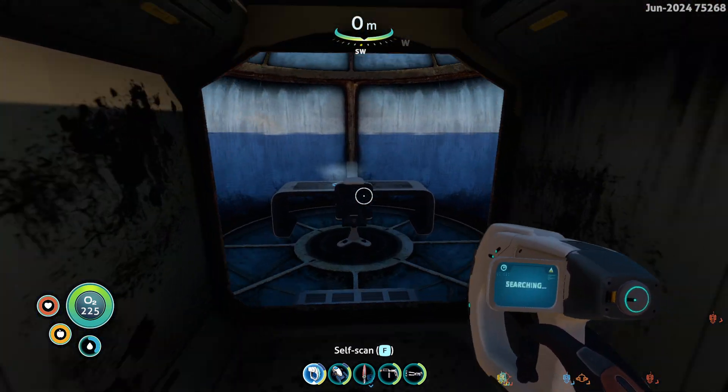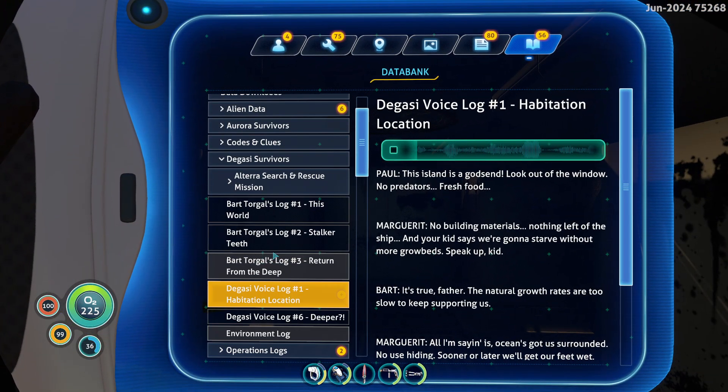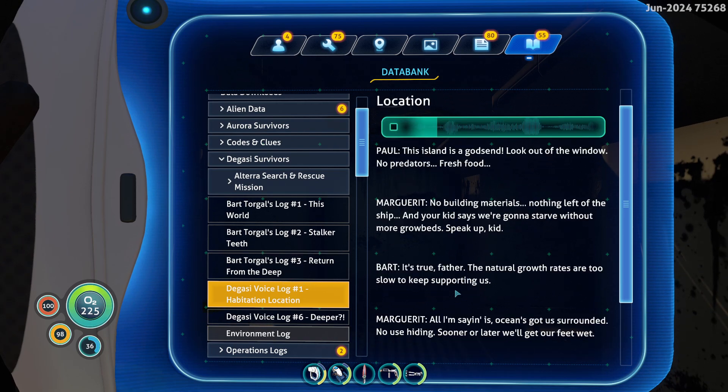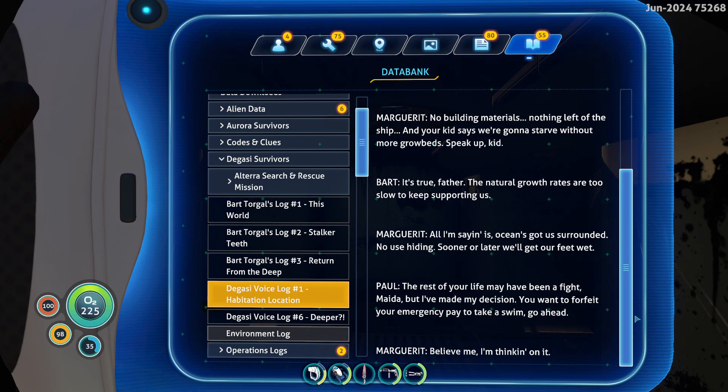Anyway, I want to just pick up some things here. [Log reads:] 'This island is a godsend. Look out of the window — no predators, fresh food. No building materials, nothing left of the ship, and your kid says we're gonna starve without more grow beds. Speak up, kid.' 'It's true, father — the natural growth rates are too slow to keep supporting us.' 'All I'm saying is, ocean's got us surrounded — no use hiding. Sooner or later we'll get our feet wet.' 'The rest of your life may have been a fight, but I've made my decision. You want to forfeit your emergency pay to take a swim, go ahead.' 'Believe me, I'm thinking on it.'